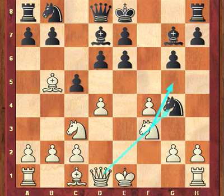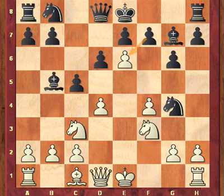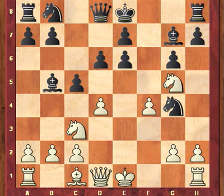So, for example, here, a variation of bishop takes b5. We'll get to that — it's definitely worth delving into. f takes e6, knight g5, bishop takes b5, knight takes b5.